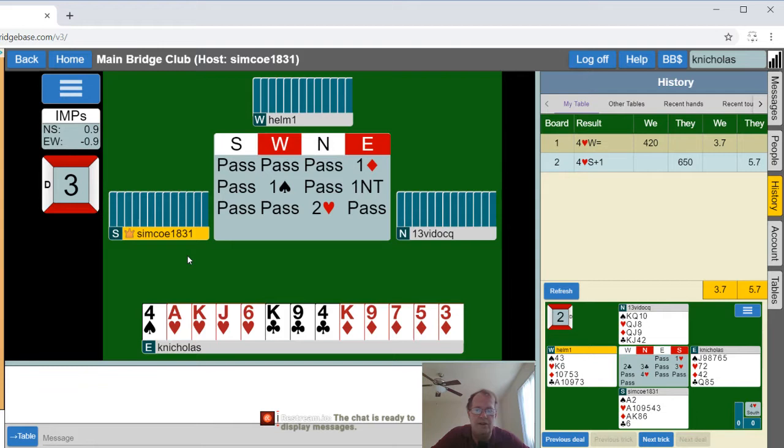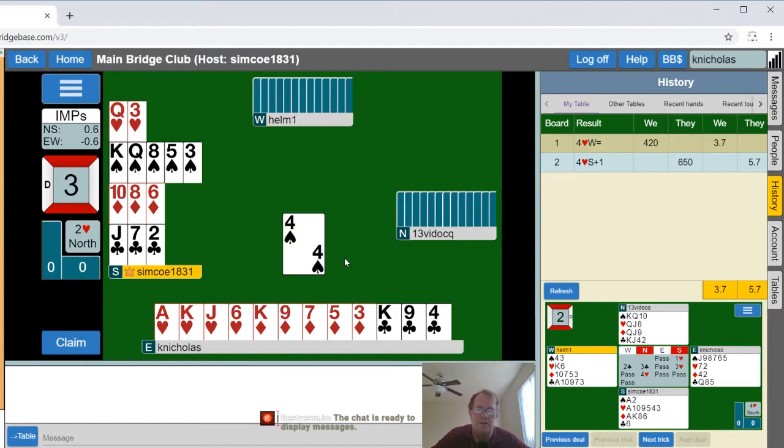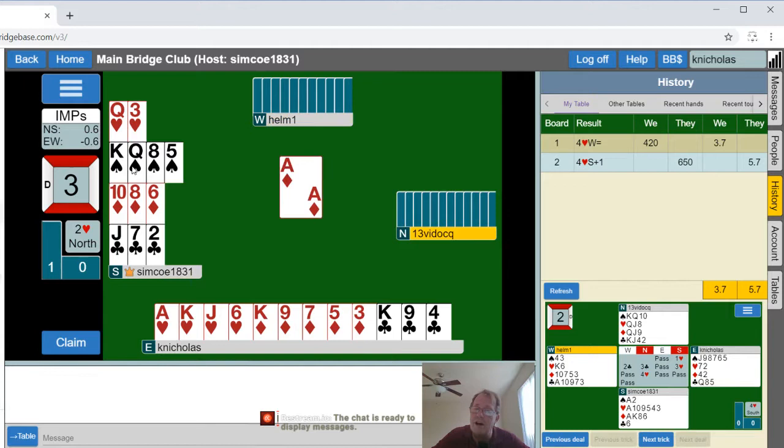I don't need to panic here — just pass, see if partner wants to do anything. Maybe we'll get to play two hearts against North. So let's lead partner's bid suit. Partner knows I have diamonds and something else — might assume hearts. I can take the top three heart tricks, even four if I get a spade return.